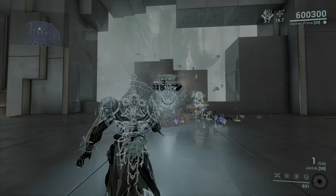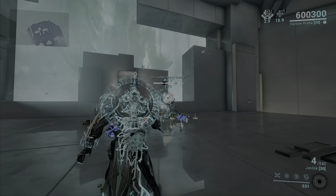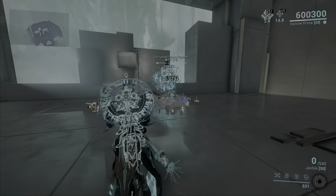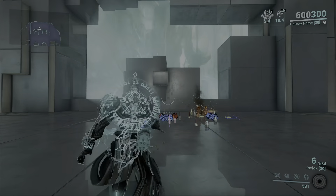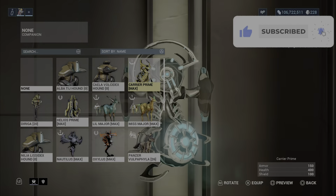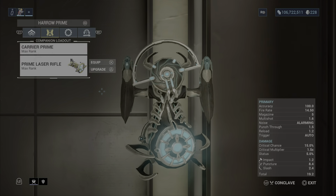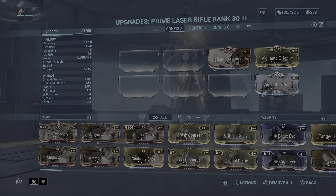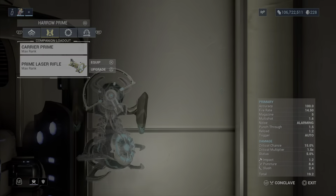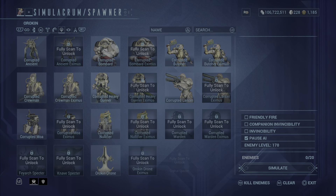You're seeing pretty good damage actually. If only Galvanized Aptitude worked on this build — it doesn't, because it's explosion and radio attack damage, basically explosion damage. So Galvanized Aptitude is not going to work on this build. As I always say in primary weapon builds: if you use Carrier Prime with the Laser Rifle or Synoid, it doesn't matter.